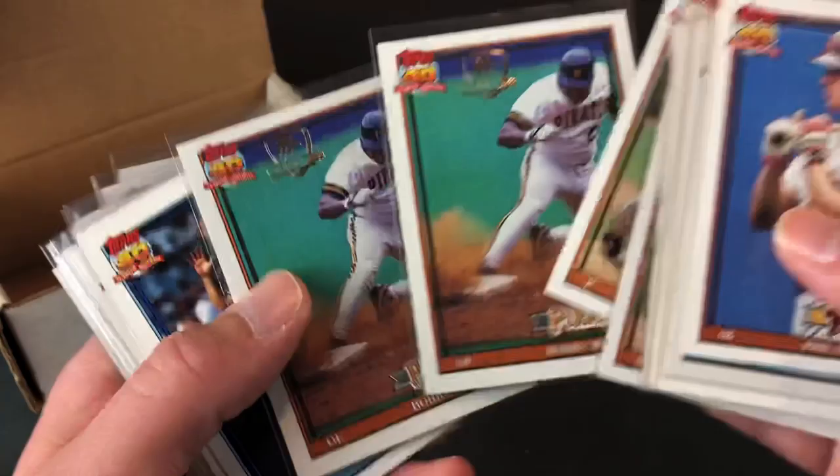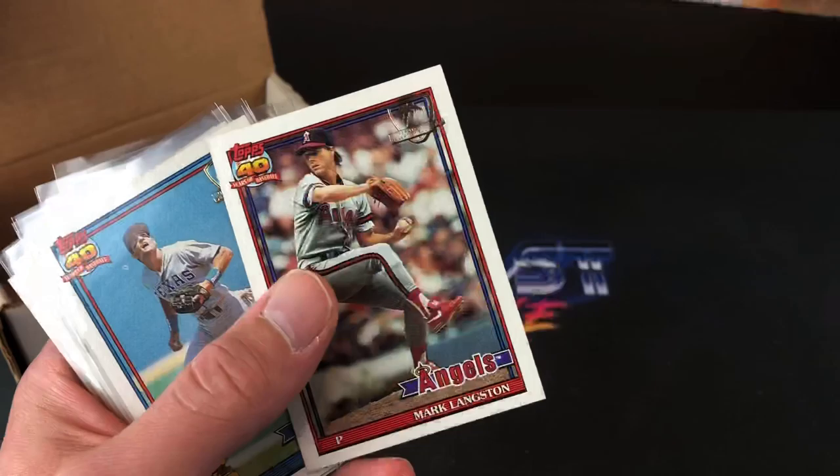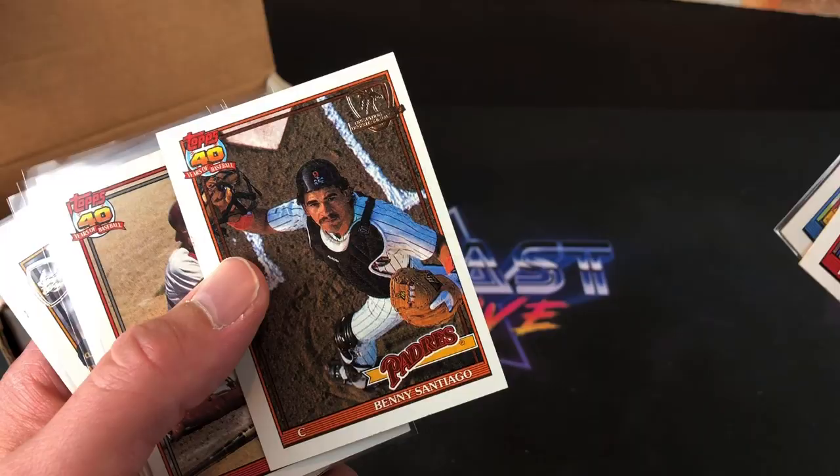Bobby Bonilla — it's one of the first ones I picked up at an antique mall, I think for like $3 or $4. That also kind of kick-started me into collecting this whole set. Benito, off-center there. And a few Gary Reedus cards — honestly that was with the Bobby Bonilla for like $3 or $4.